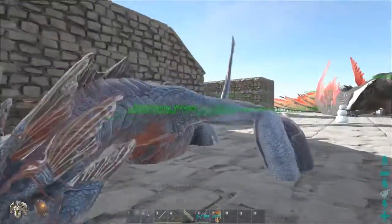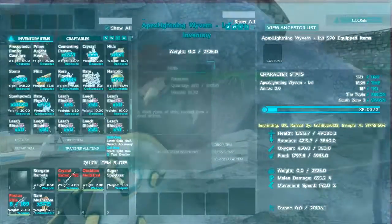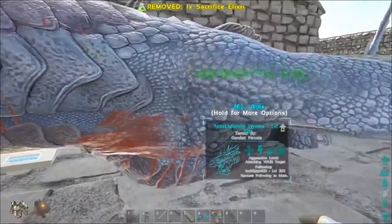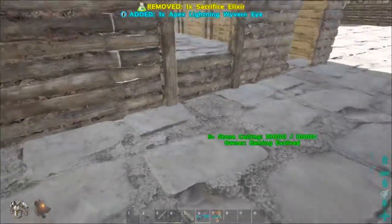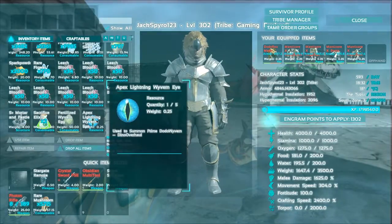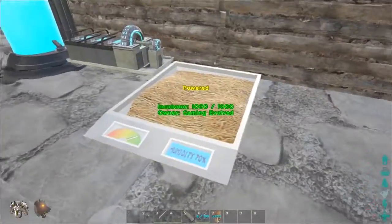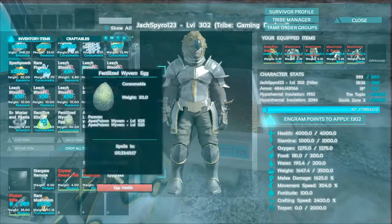Okay guys, I have the first wyvern. He kind of bugged out but not much you can do there. I press X and we got the lightning wyvern eye. I'm gonna be back when I get all of the rest of them done, so see you guys in a little bit.